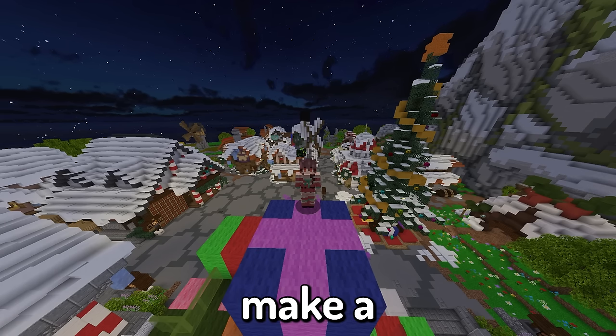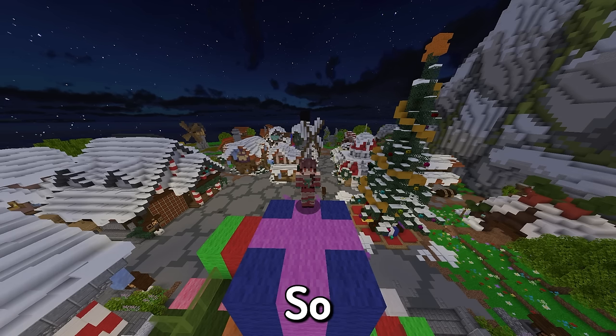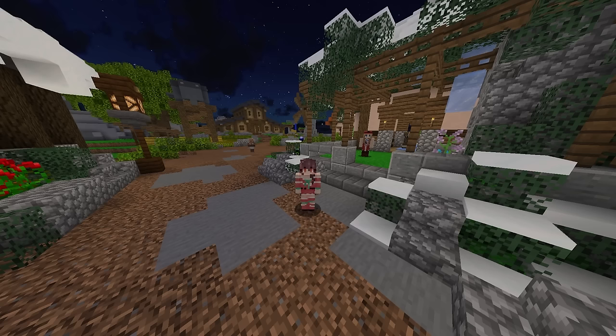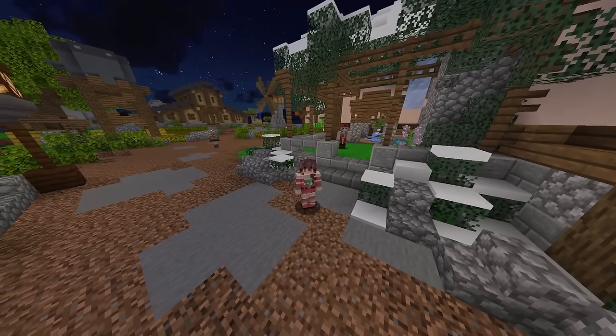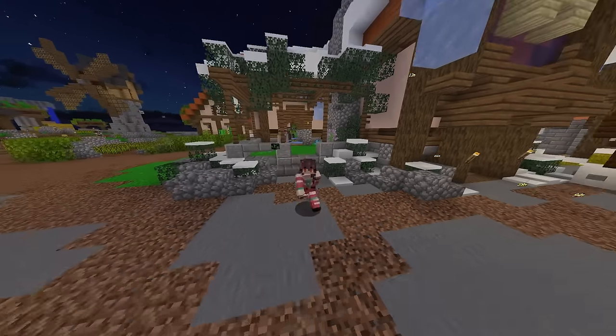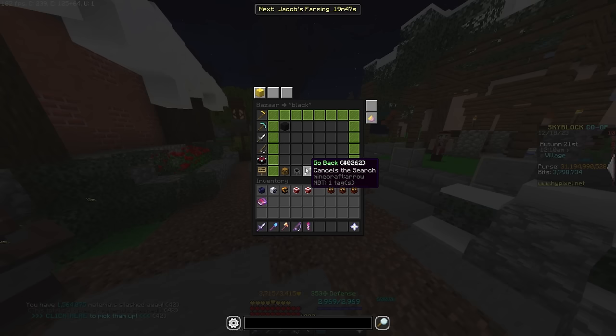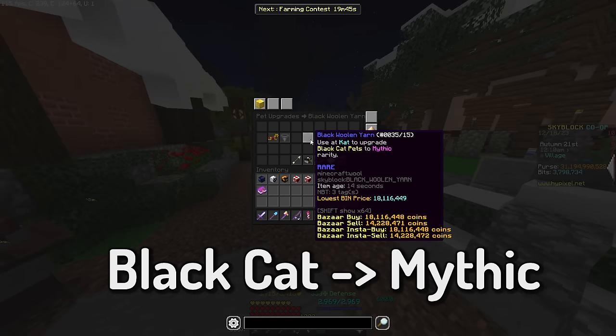The other day I asked you guys if I should make a video, and over 90% of you said yes, so here we are. A few months ago, an item came out with a great spook update, and most people overlooked it as being bad or useless. This item is called the Black Ball and Yarn, and it allows you to upgrade your black cat to the mythic rarity cat.